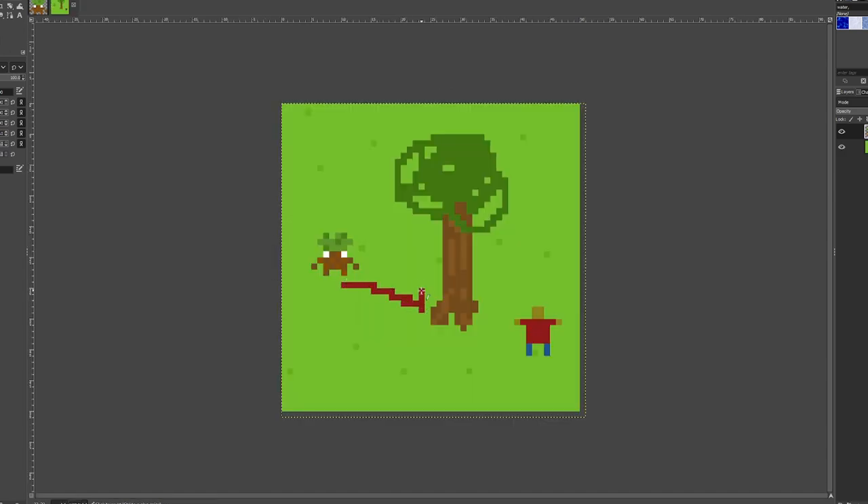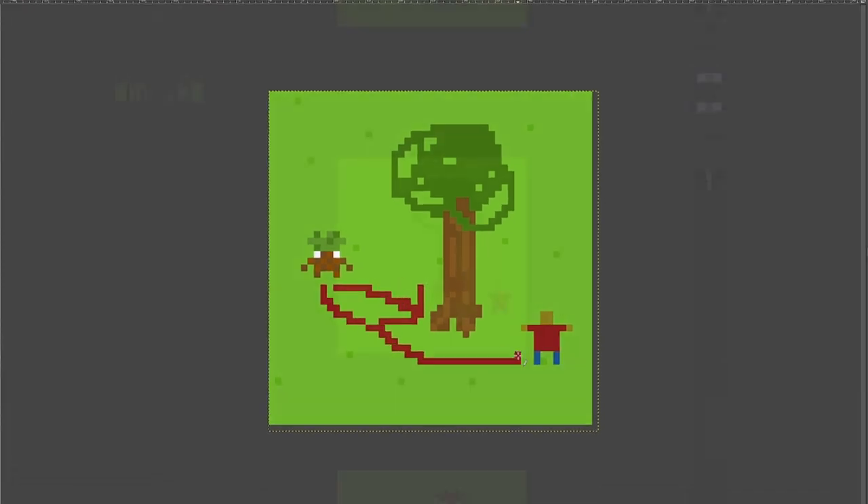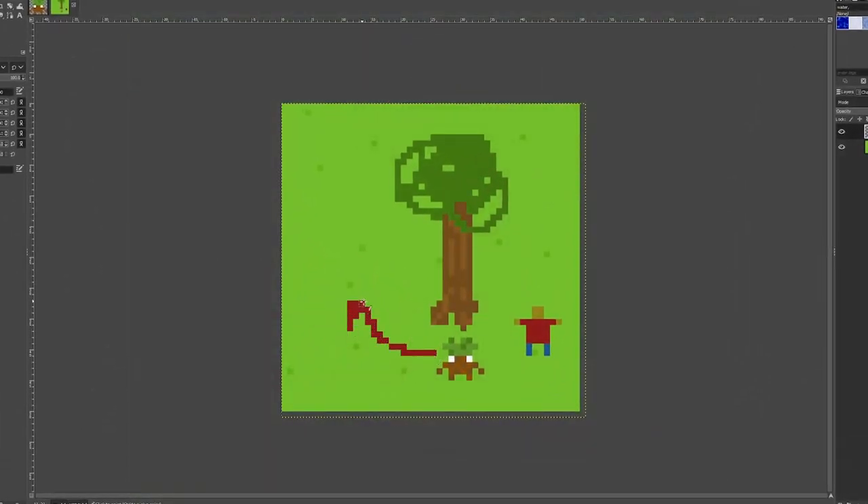For the enemies, I don't want them to be unintelligent. I want them to know if there's a tree in front of them, they can go around it. And similarly, if they're low on health, I want them to run away from the player instead of walking straight into them.